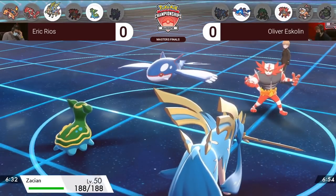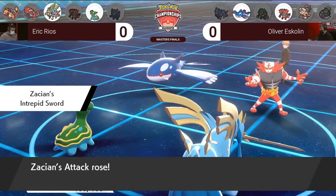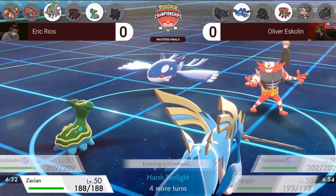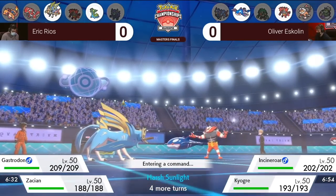Oliver responds by switching in Incineroar to eat a potential Wildfire in case he is wrong about Charizard not Dynamaxing, and protects the Kyogre because he doesn't want to waste the Dynamax, potentially due to him knowing that Eric does have a good switch option in that Gastrodon. This lead in turn 1 is really important as the set progresses.